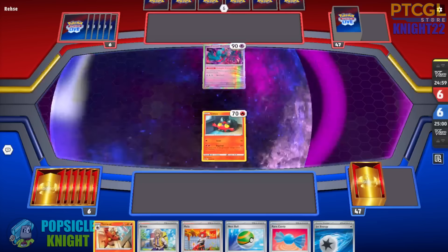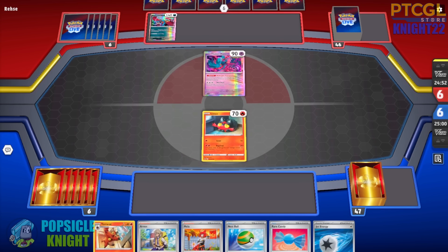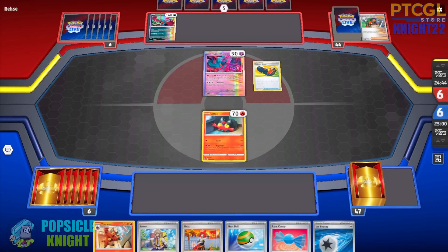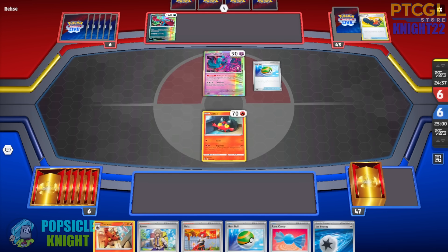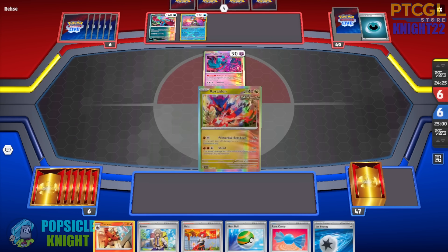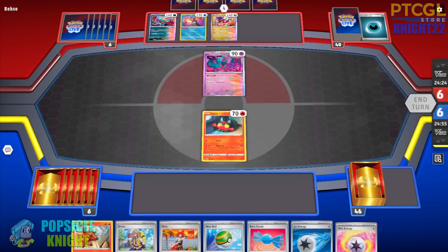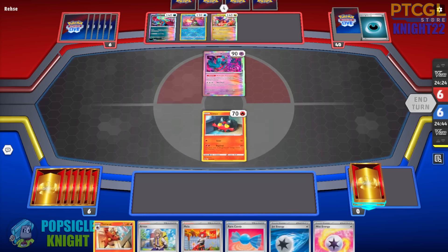Alright, on to our first match. We are going to start with a Litten in the active spot. My opponent is going first and we are going against the Ancient Toolbox with new cards. This is pretty exciting — finally we're getting into some new cards with the new set, Temporal Forces. I'm excited to try out new decks and also go against new decks. It's been so boring the past few weeks and I'm excited to try out this Incineroar EX build. We are going against a single prize build, so let's see how well we can do.